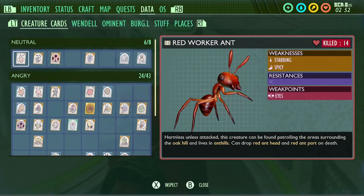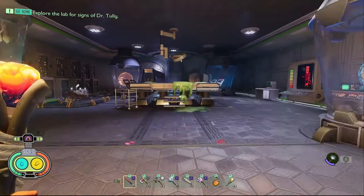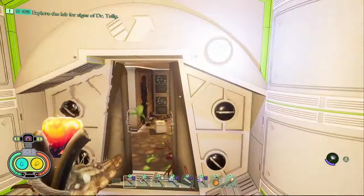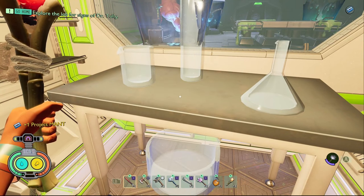The final piece of data in the Undershed is a tape called Project Mant. In order to get this tape you need to come into the final room where we just were and then go straight ahead again into another even smaller room. In this room you'll find on the table is the final tape.